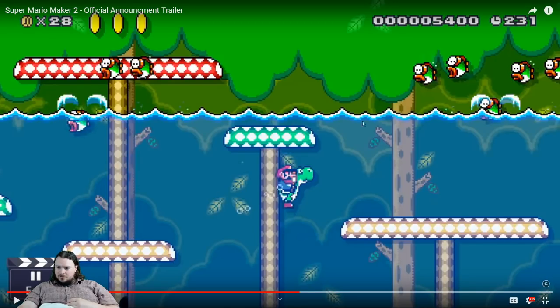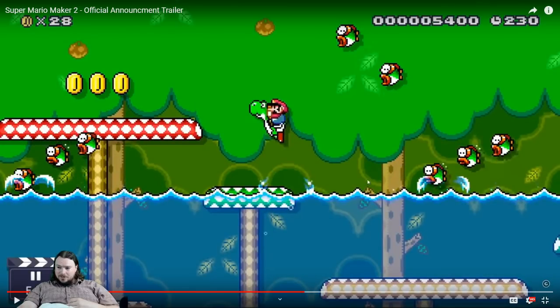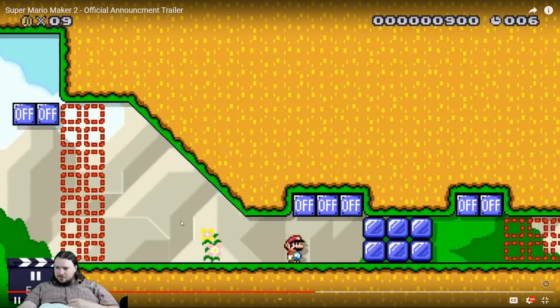Hey, there's water that moves up and down. The fish that jump out of the water is also pretty cool. We don't know exactly how the fish are going to behave — like, what if you place a fish super far down in the water? What does it do? The scrolling water is going to be good.